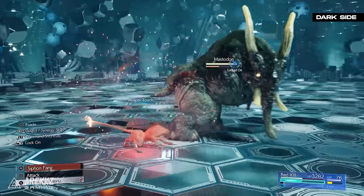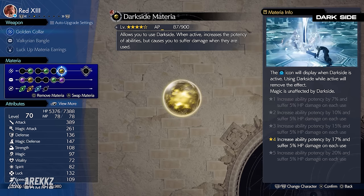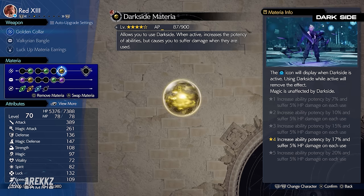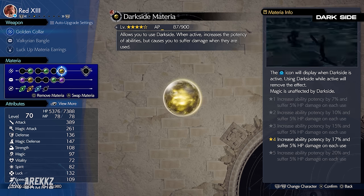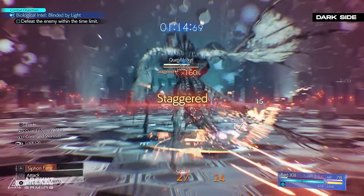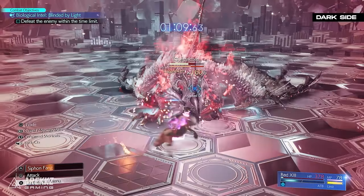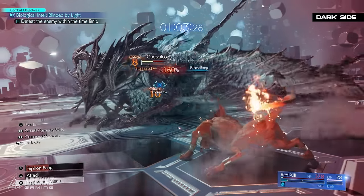To get the most out of Reaper's Touch you'll want to be as low health as possible. One solution is the Darkseid materia — when active, it increases the potency of your abilities but causes you to suffer a percentage of your health when you use an ability. It increases damage by a massive 20% at maximum level, and it's perfect for Red XIII because it lowers your health by a controllable 5% each time you use a skill. Activate it in the command menu for 1 ATB, then watch for the icon next to buffed skills. Use Red XIII's level 1 limit break to regain health and MP in a pinch.